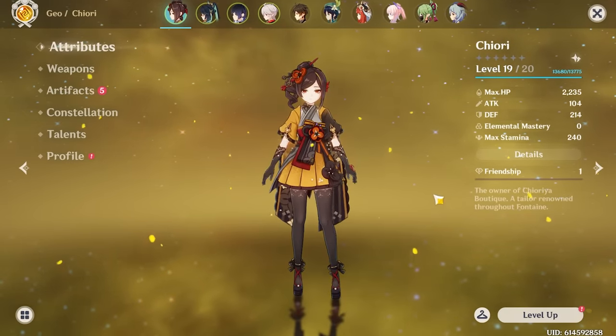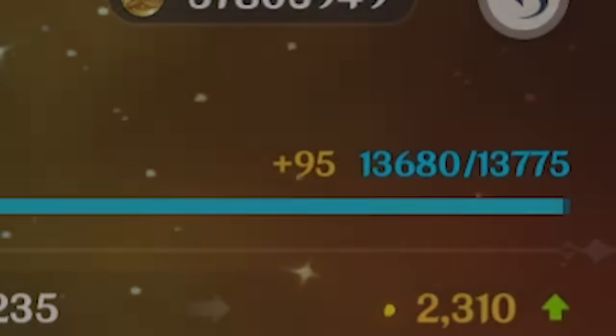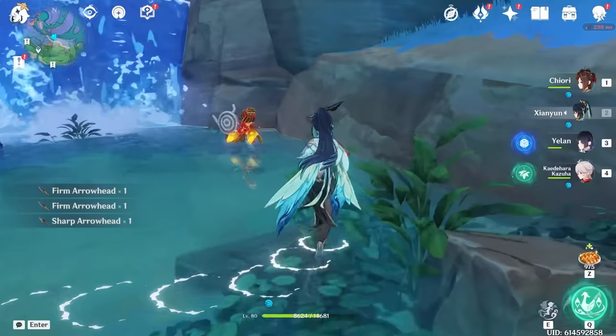When a nearby party member creates a geo construct, Chidori gains a damage bonus. There's also a passive: if your party members are wearing an outfit other than their default — or a wind glider other than Wings of First Flight — they gain the Swift Stride effect: movement speed increased by 10%. So I just get free movement speed? I'm Barry Allen.